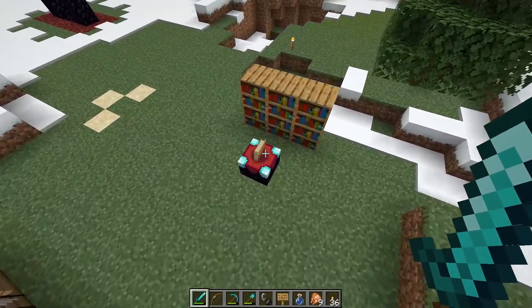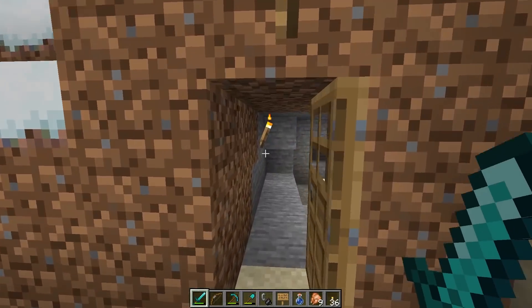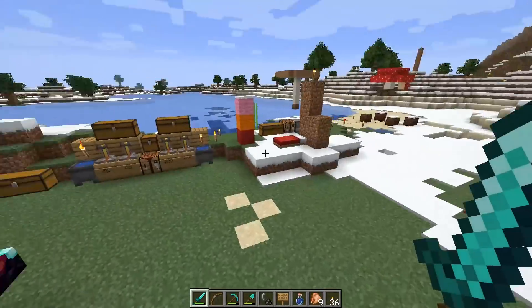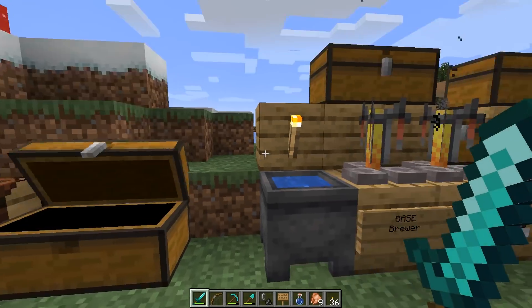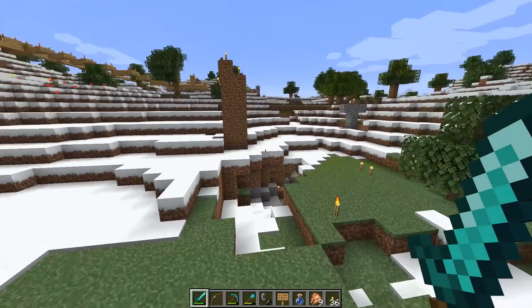Back home now. I remember when enchantment tables came out and we did some enchanting. There's a safe bed here, colored wool, and all the brewing we did — I remember doing all that brewing right here.